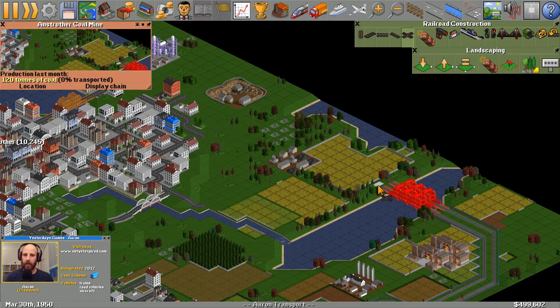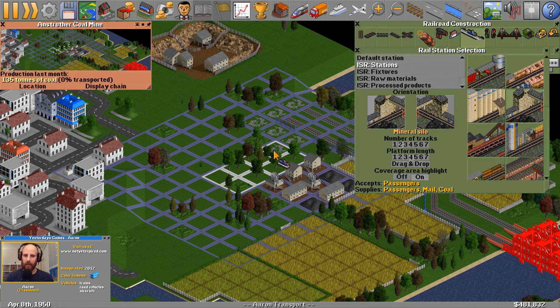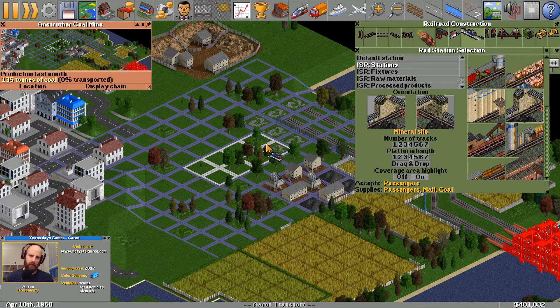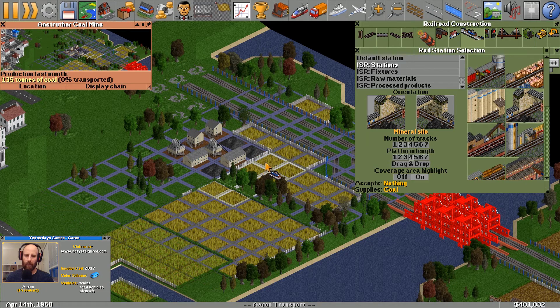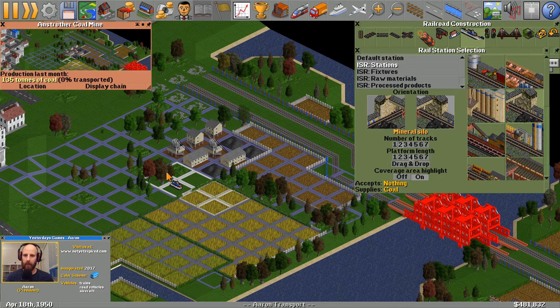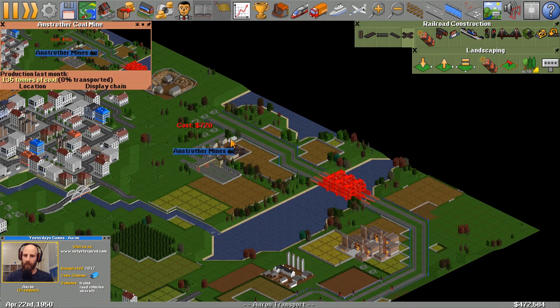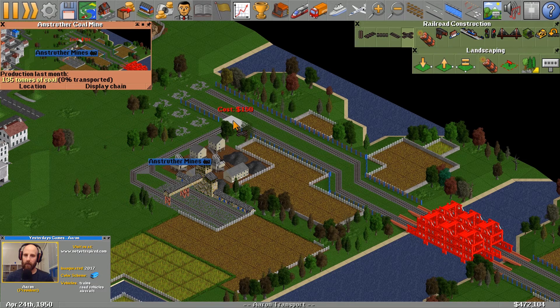Just ahead from the tracks through a bit of farmland, I have my coal mine. I bring the tracks up and jog them diagonally to give a little room to maneuver near the coal plant. I've got custom stations so they don't all look the same. I size things up — do I put the station to the right or left of the mine? I decide I want it parallel to the tracks with the coal mine in between.